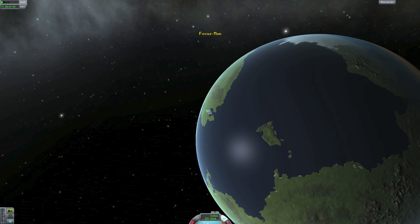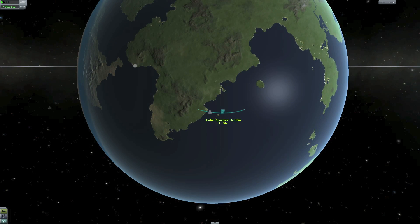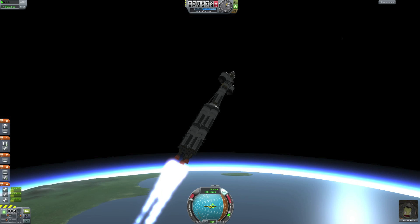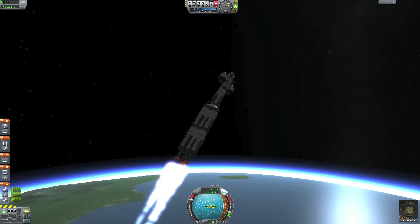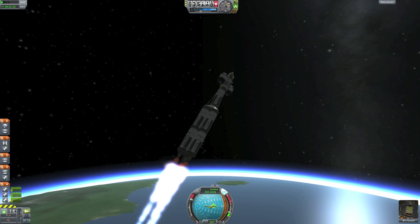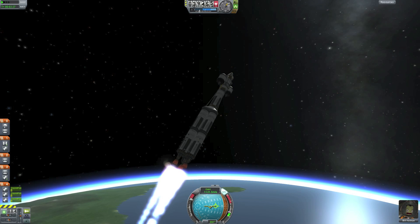We are now going over to map view to see our apoapsis. It's about 35,000 meters and we still want to keep it climbing. In the rocket today we have Bill Kerman and he is screaming his head off — he doesn't look too happy about going to space. We should have had Jebediah; he is always smiling and laughing when going through space even though he is about to crash and die. But Bill will have to do for today.